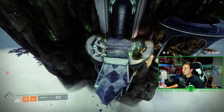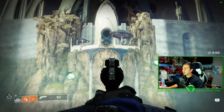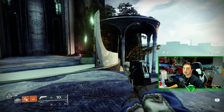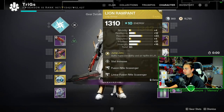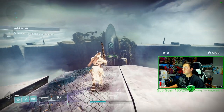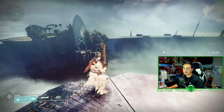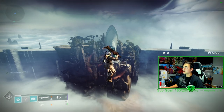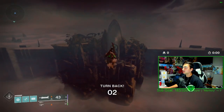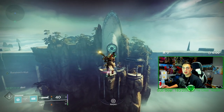I've made it across on warlock. Now I'm switching to my titan to show you that path for the chest. For titan you're going to need a sword and the exotic Lion Rampant legs. What they allow you to do is fly all the way across. I had some buddies join quickly so I could do this on my titan for the video. To titan-fly, double-tap your jump and swing your sword early. It takes a little practice.